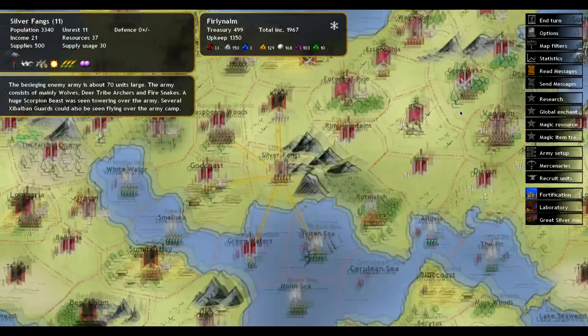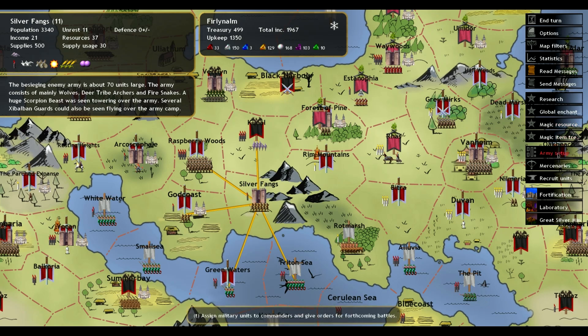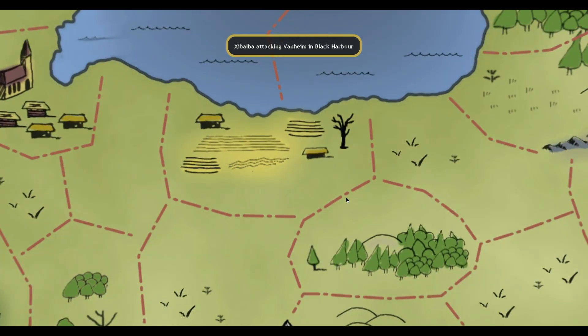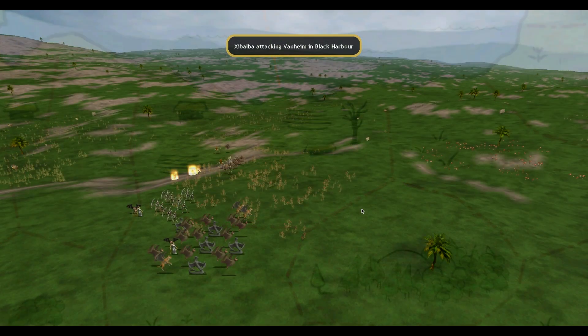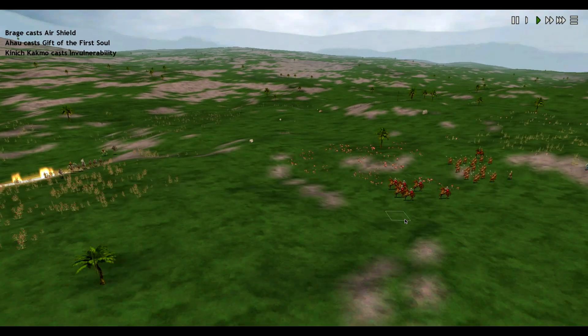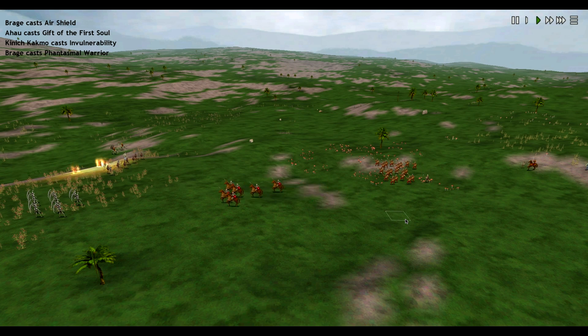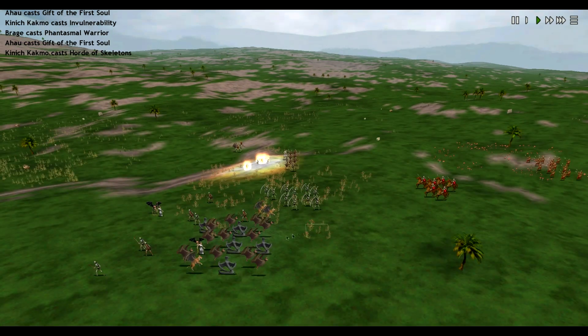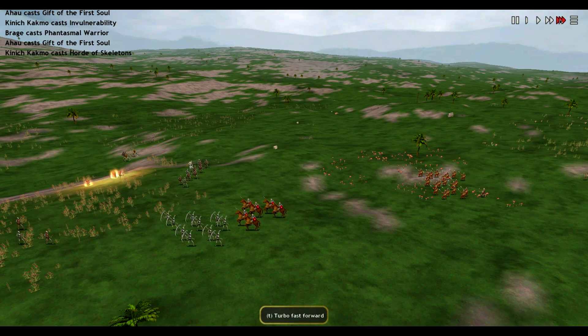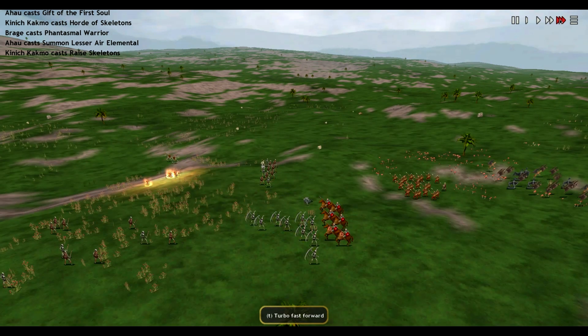Undefended Province of the Silver Fangs. We'll take that back. Here's the Black Harbor — this is them attacking our Provincial Defenses. Probably not going to pull this off. Casting Invulnerability. I don't think we can win this one. Speed it up, we'll see. Maybe we'll get lucky.